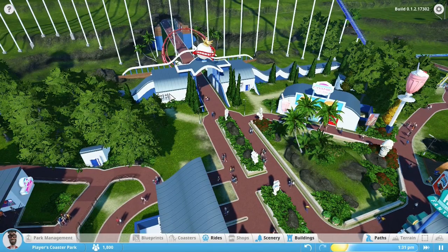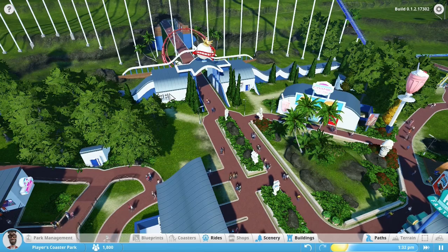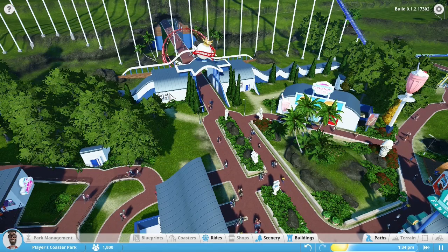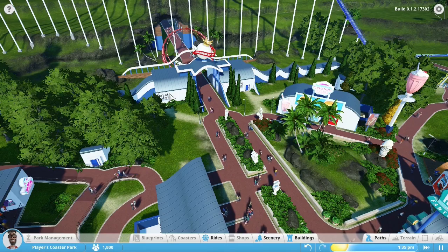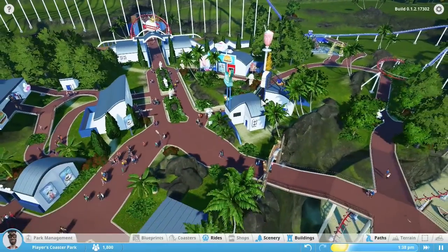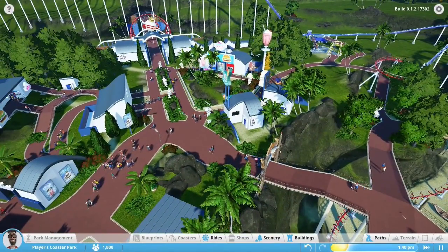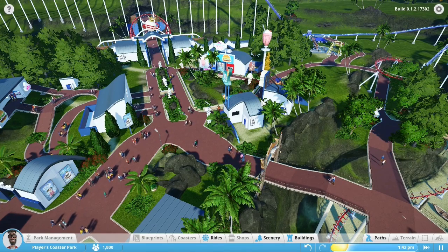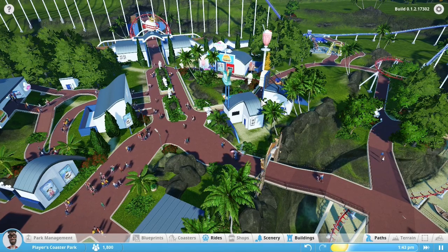People will be more likely to go where there's more stuff. When they get off the coaster, they'll actually want to buy things because they'll see shops right in front of them, and they'll spend more money. The more you invest in your buildings, the more people will pay. It's a really ingenious idea.